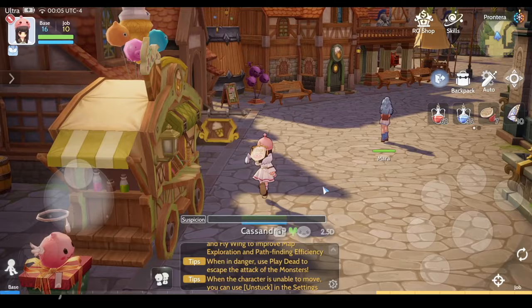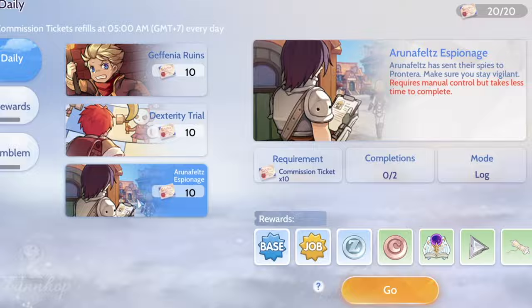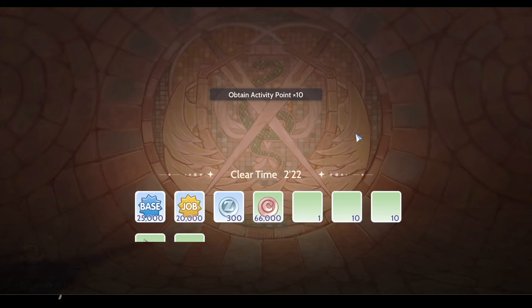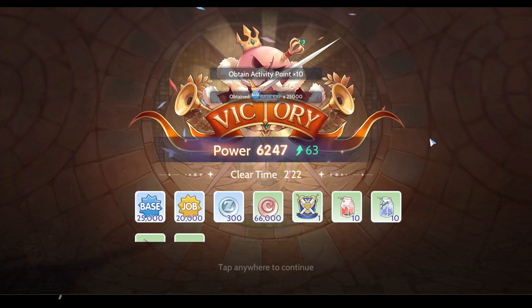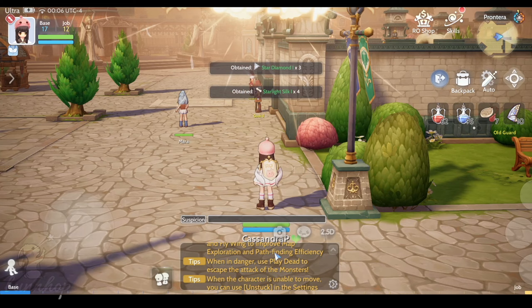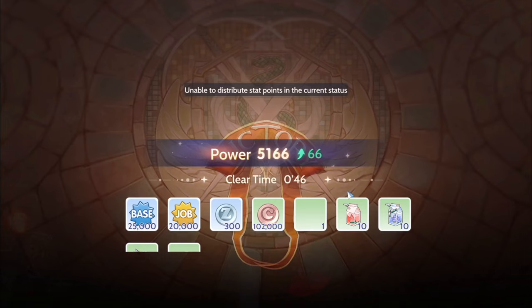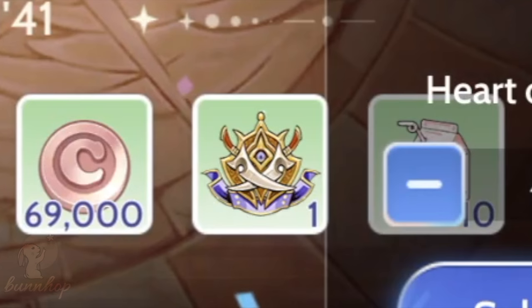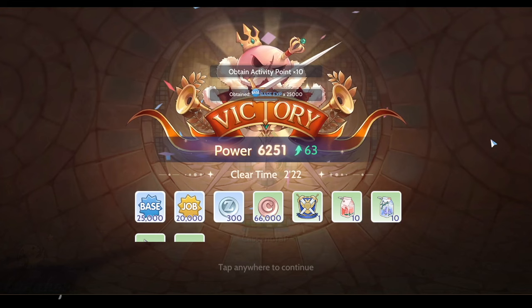All three dailies can be completed twice a day and are best for total beginners. They give you Base and Job EXP, Zenies, Eden Coins, Star Diamond 1 (which can be used to enhance weapons up to level 39), Starlight Slok 1 (which can be used to enhance armor up to level 39), and an emblem. Geffenia Ruins gives the Geffen Council emblem, Dexterity Trial gives the Desert Watcher emblem, and Arunafelt's Espionage gives the Runenites emblem.